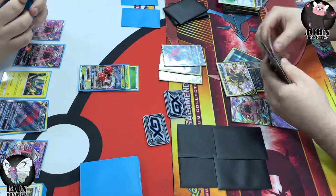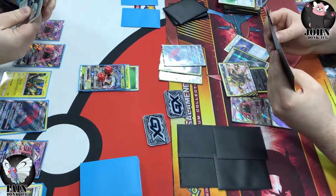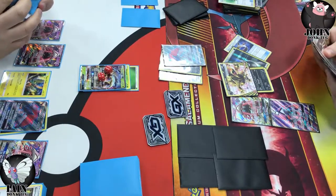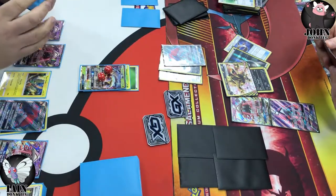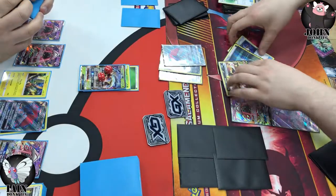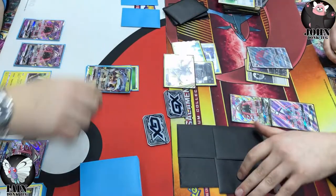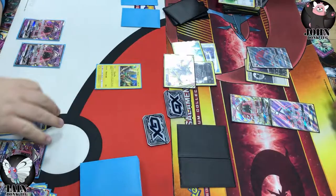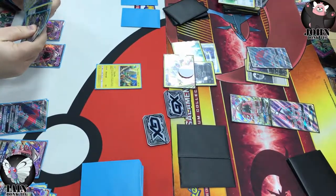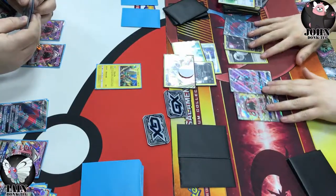We actually don't need anything else at this point. I also have Zoroark Break in my hand and the dark energy. The Choice Band's going on the Zoroark Break because I've decided it's better to take the knockout with the one-prize Pokemon — that was the plan there. It's sensible to leave Zoroark Break in the active rather than the Zoroark. I even knocked out with Armor Press so I got the reduced damage on myself next turn, essentially turning Zoroark Break into a 160 attacker threatening knockouts all over the board — it's nasty.